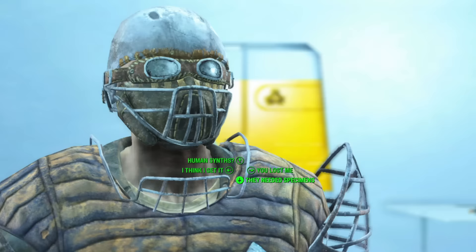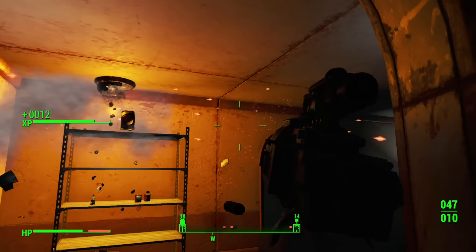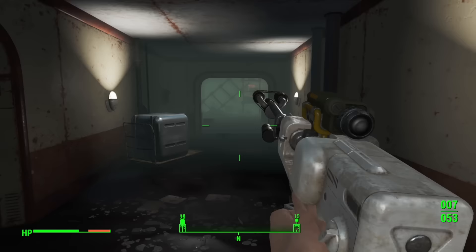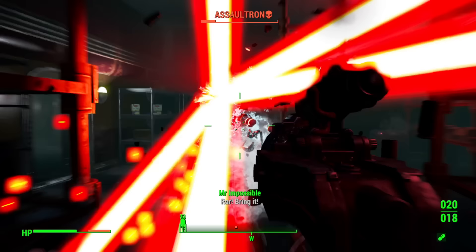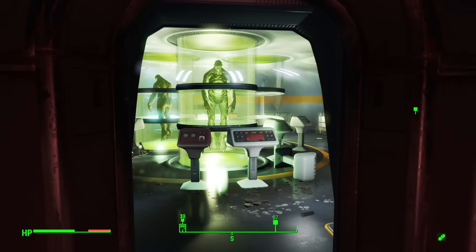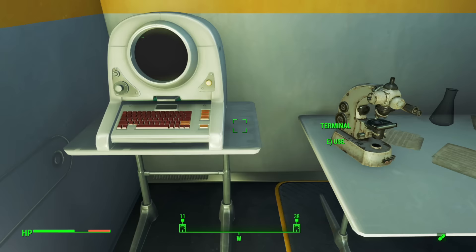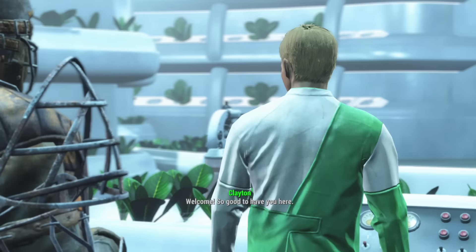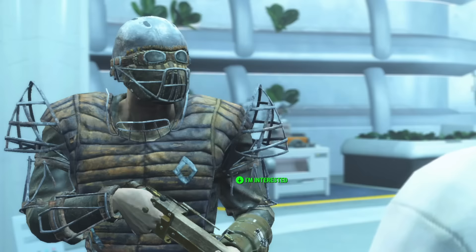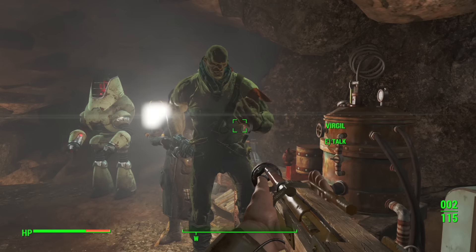Once inside I met Father — my son — for the first time, and for the first time in Mitten Squad history took the quest route for getting Madison Li on our side. She wants proof of what happened to Dr. Virgil, so I had to get into the FEV labs. I handled it with unfathomable beauty and grace. Once inside I found all of Shrek's babies all grown up stuck in test tubes. The proof was on a terminal. With Madison Li satisfied, I had to meet all the Institute leaders so she could upgrade my Pip-Boy to let me get out of here.